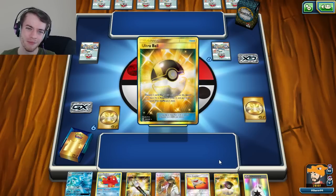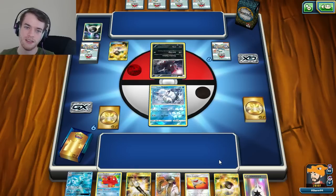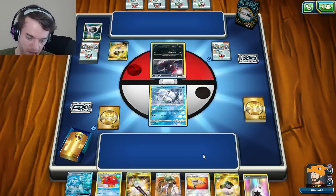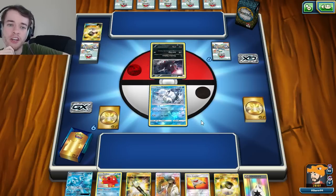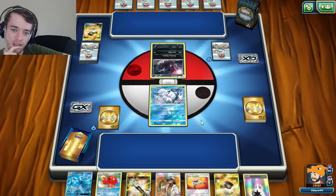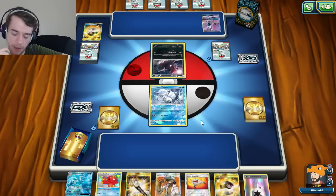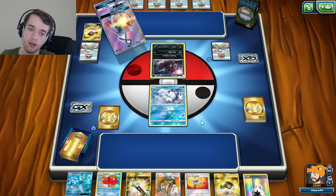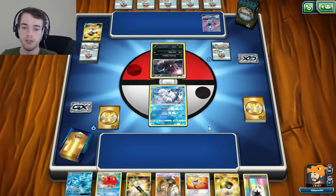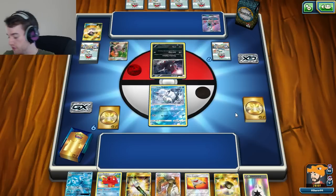Are we going up against the infamous Garbodor Eeveelutions deck? Or possibly a Vespiquen Eeveelutions deck? My money's on Garbodor. Wait, it's a Zoroark deck! But if you use Zoroark Break the Eeveelutions don't count because that's technically a Stage 2. I'm assuming Tapu Lele here to grab Bridget - that's what he wants to start off with obviously. I think I want to Bridget myself although I'll probably get knocked out by a Zoroark second turn with my Vulpix.